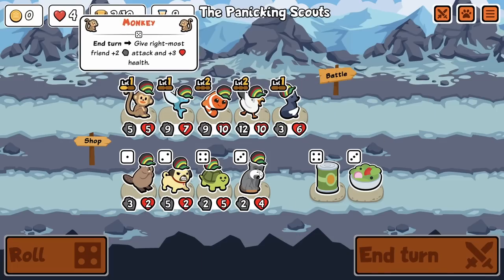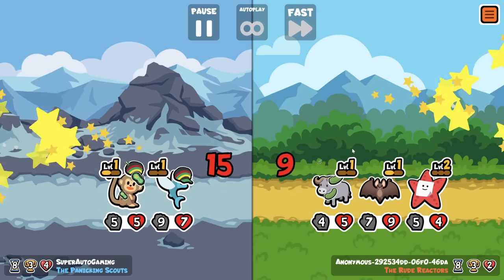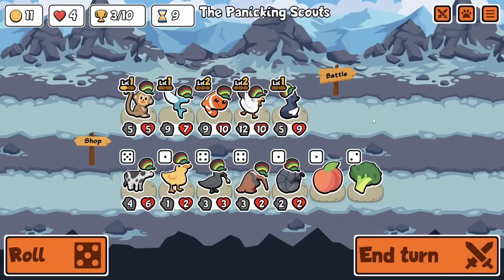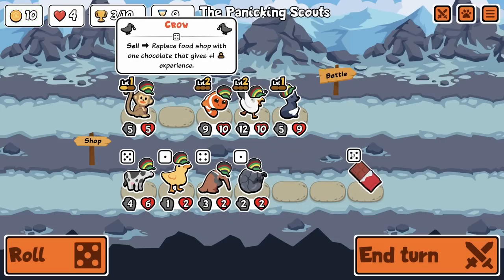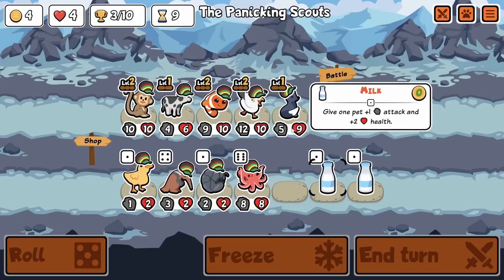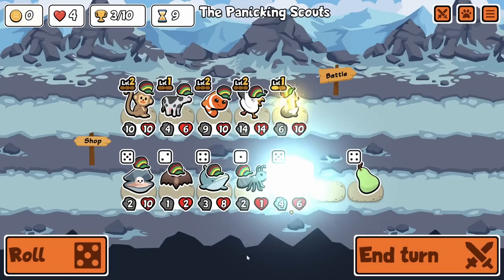Maybe it would have just been better to get a Nanner on something, namely the Seagull, so I can have something to work with the Flying Fish - which I think is still level 1. I feel like we're about to start falling off. I almost want to get rid of the Flying Fish because it's only level 1 - at least these are level 2. Yeah, we're gonna do that instead. Maybe pick it up later, or get a Turkey or something. Octo is always strong. The Silver Fox will get buffed so I don't think I need to buff it. Let's go for a level 2.